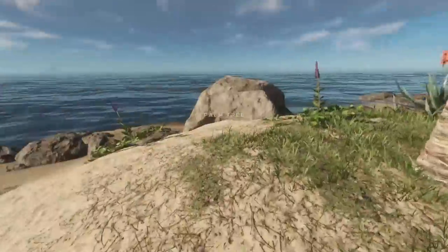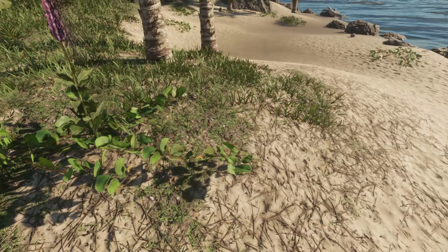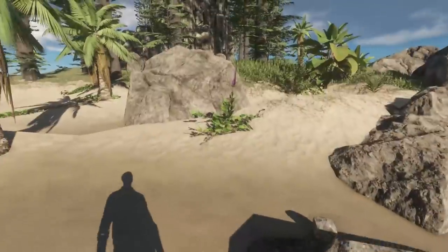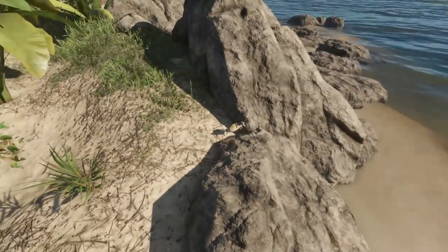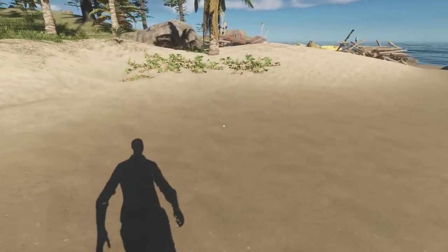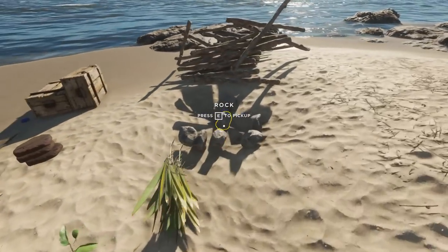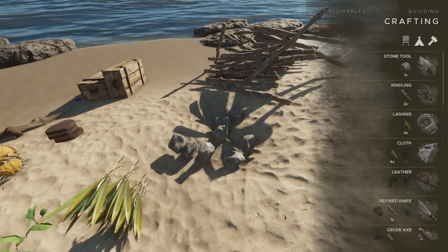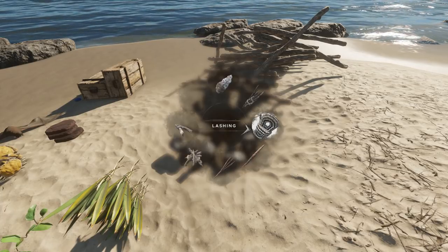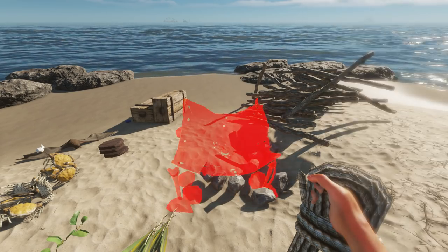Is there only one tarp? Usually there are two. Maybe this is a weird island with only one. I think I only need one for now. There's another sneaky crab camouflaging himself in amongst the stuff. Now let's make a solar still — I need three rocks, one fiber, and this thing here. There we go. We'll put it next to our sleeping arrangement.